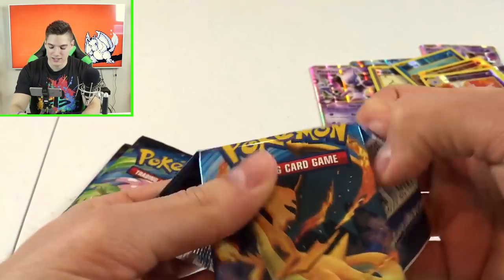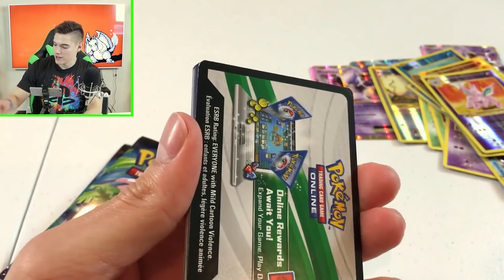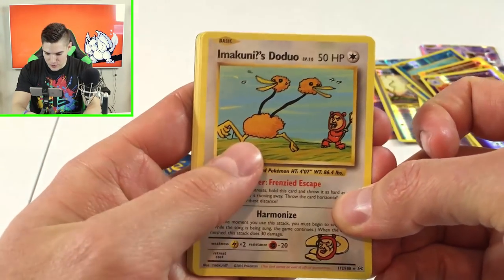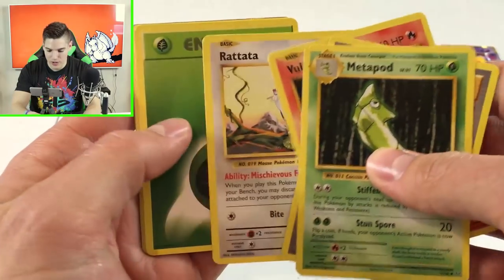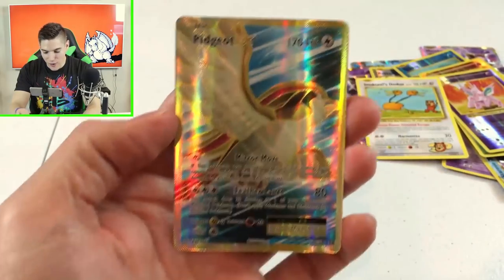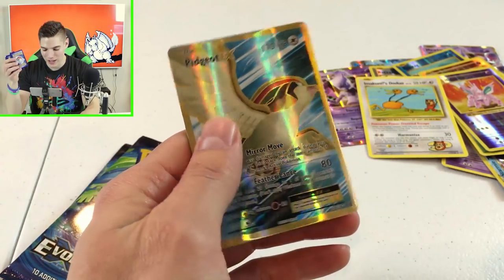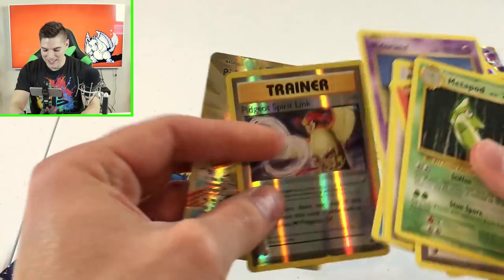I already consider this a 100% success. We'll be opening all 36 packs in one video over on the online card game — stay tuned for that. Next pack: another secret rare! Fantastic — we'll set that up there. Also a Metapod, Pidgeot spirit link, Voltorb, Rattata, energy, Poliwag, Nidoran — and a full card art! Oh my gosh, I've been seeing videos of this and now I have one in my hand. That texture is so cool!